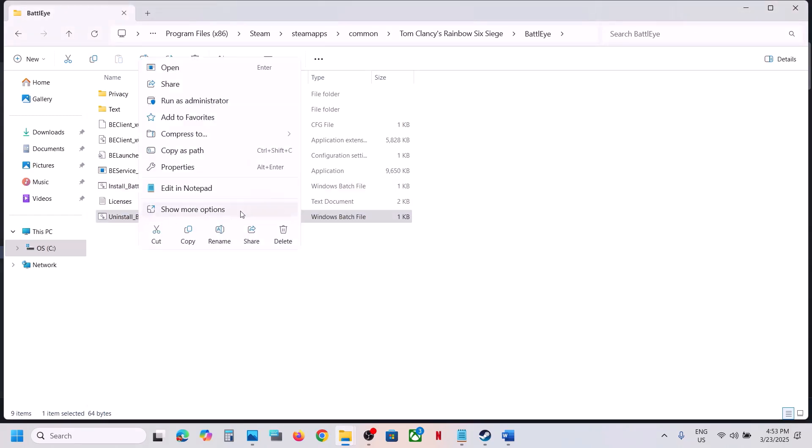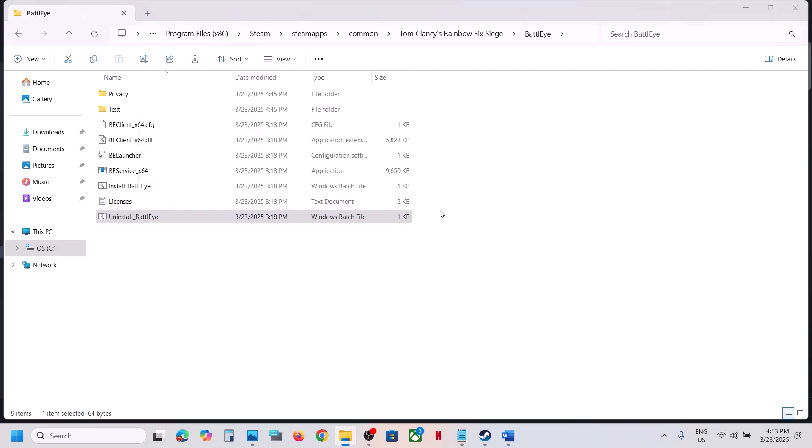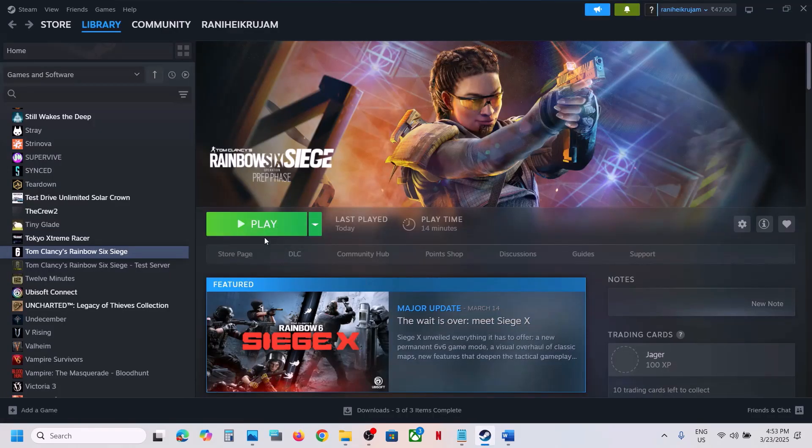If that does not work, uninstall BattleEye — right-click and run as administrator, click Yes to allow, and then launch the game. When you launch the game, during the launch it will install BattleEye once again, and then you can check.